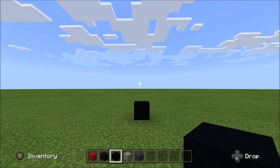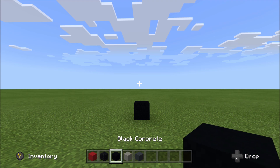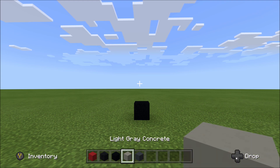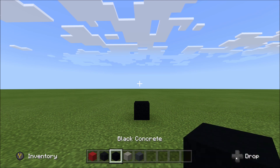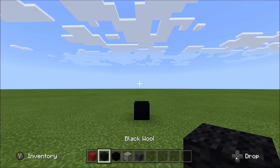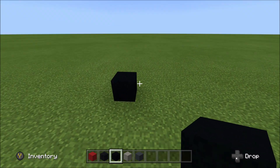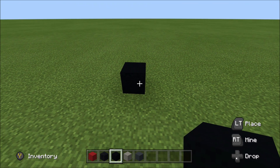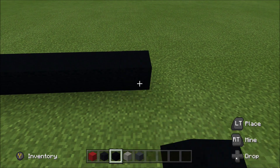For this build we're going to need a few different blocks: red concrete, black wool, black concrete, light grey concrete, and finally grey concrete. As you can see, we've got one block of our black down. Just to keep it separate from our black wool, we'll refer to the black wool as wool and the black concrete as black. To the right of this black block, go ahead and add five more black: one, two, three, four, and five.